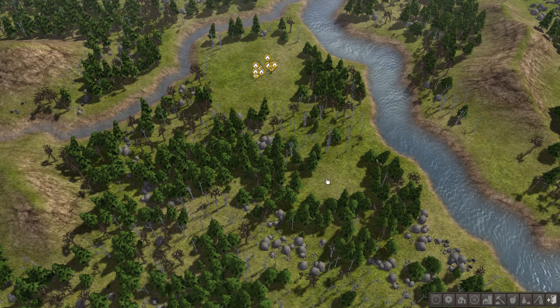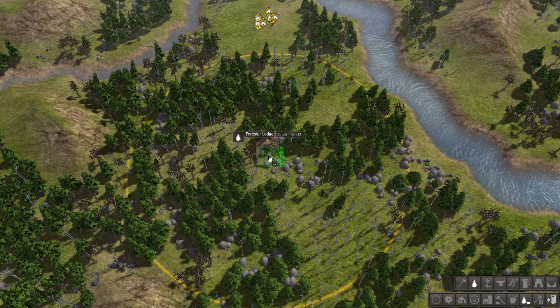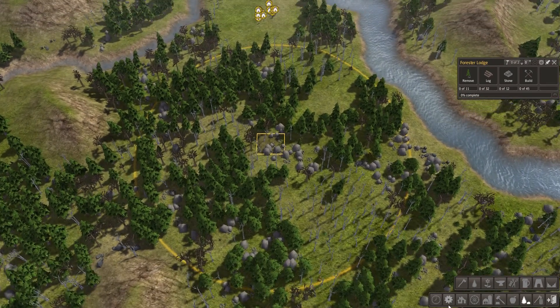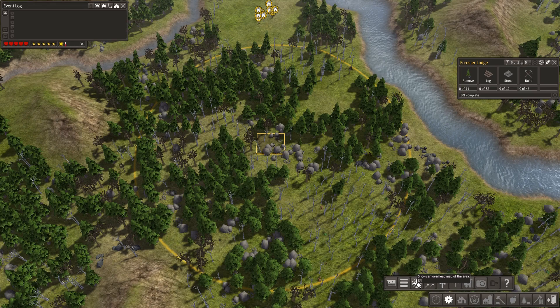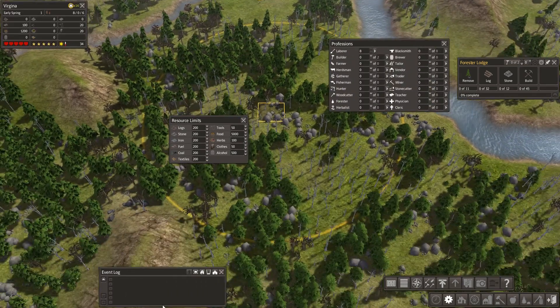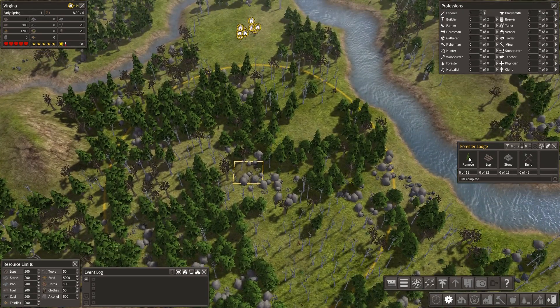The first thing I do is put my forest hub down. I'll flip that round and put it in a nice spot — that looks pretty good, with lots of area for planting trees. With that done, I'll get some of the screens up: resource limits, professions — I've got my forest hub up.